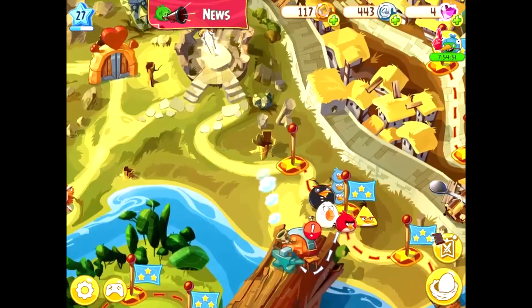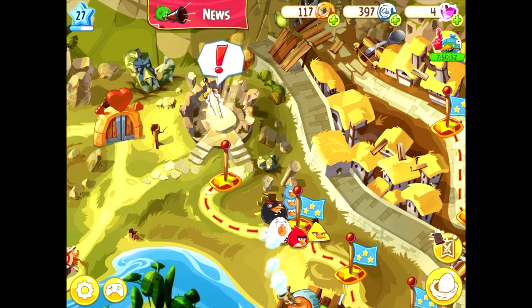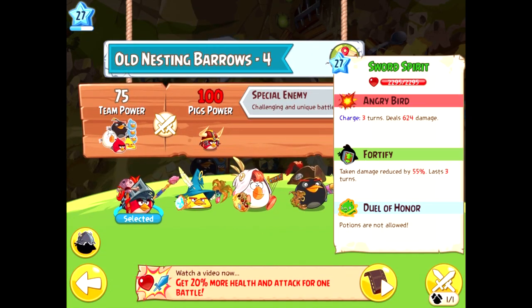We arrive at the old Nesbiros and defeat some simple rogue pigs before arriving at the sword. What pig could be guarding the sword from the mighty eagle himself? It's no pig — it's ourselves. That's right, the boss you have to fight is a mere version of Red, dubbed the Sword Spirit.